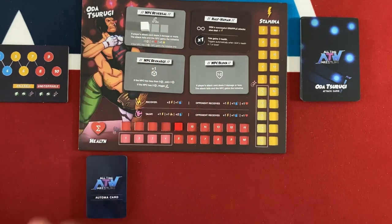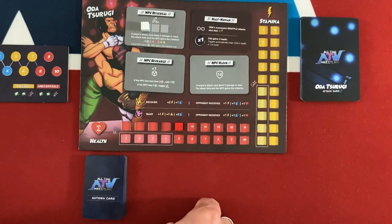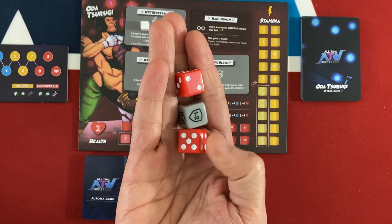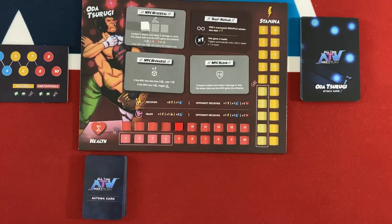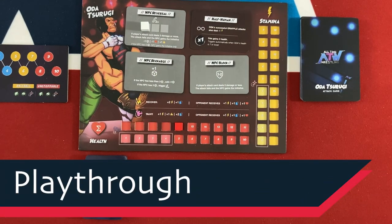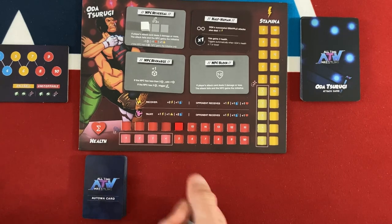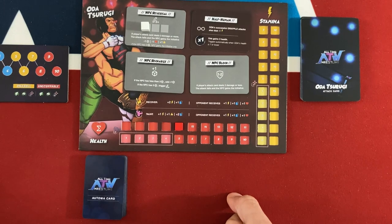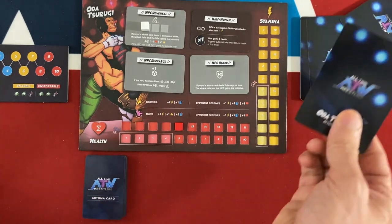The Atoma always has ways to reverse and generally one or two special abilities for the character. They don't track stamina or hand size — they can play as many cards as they want, so really just their health needs tracking. You roll a die for your own attacks and also roll an Atoma die to see whether they defend for each of your attacks. I'm playing as Macho Man Randy Savage, going against Oda Tsurugi, who's like a cyborg. The Atoma always takes the first turn.